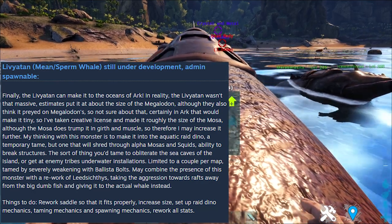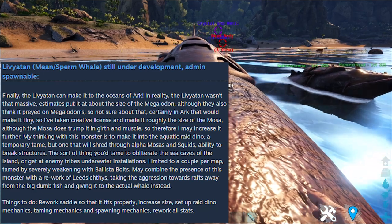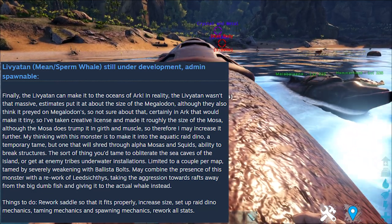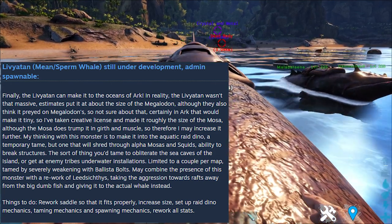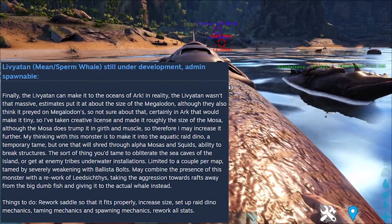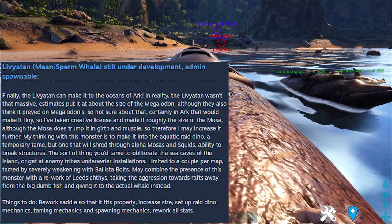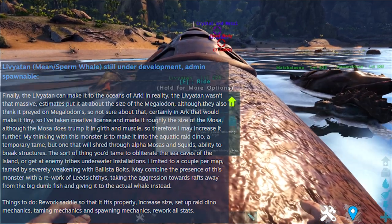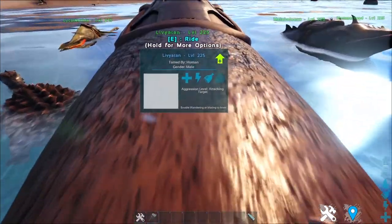The Leviathan is tamed by severely weakening it with Ballista Bolts. The developer may combine the presence of this monster with a rework of Leeds, taking the aggression towards rafts away from the Big Dumbfish and giving it to the Leviathan instead. This creature is still under development — things to do include reworking the saddle so it fits properly, increasing the size, setting up Raid Dino mechanics, taming mechanics, spawning mechanics, and reworking all the other stats.